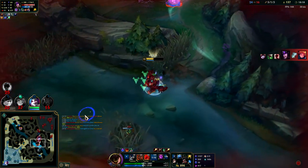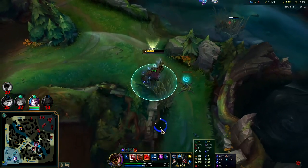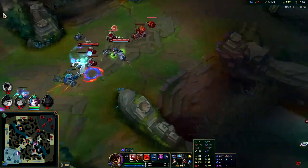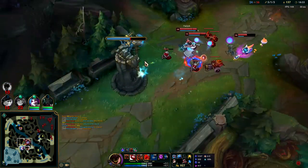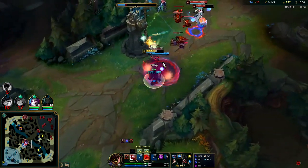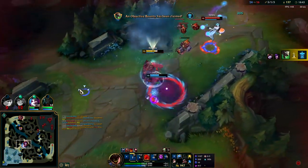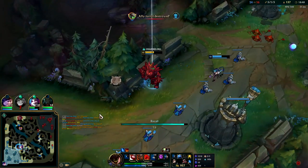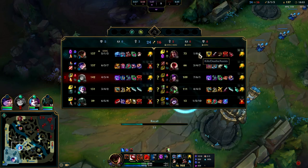I'm going to back off — it's not worth dying. I don't know why I'm moving so ungodly slow, they don't have any slows, it must have been the Twitch W. Yeah, I can't go in — Syndra's going to stun and Twitch is really fat, he's gotten shutdowns. That hurt. Run Jinx! Syndra's got more range than AD carries and more damage.